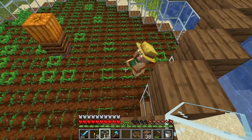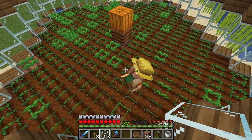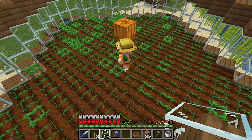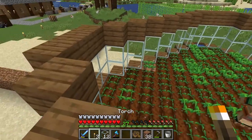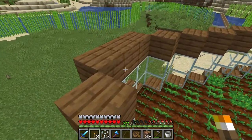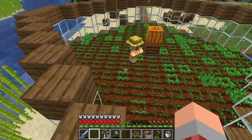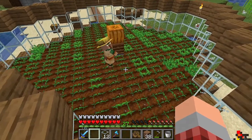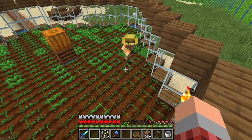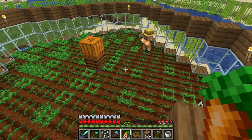Once all your seeds are planted and all the land is tilled, it looks something like this, and this is really where you can stop if you'd like. I recommend putting a couple torches on all the sides so you don't have any mobs spawning on top of or in the farm. The jack-o'-lantern definitely helps with that — that's why we put it in the middle — but a couple torches here and there will definitely reduce any spawning.